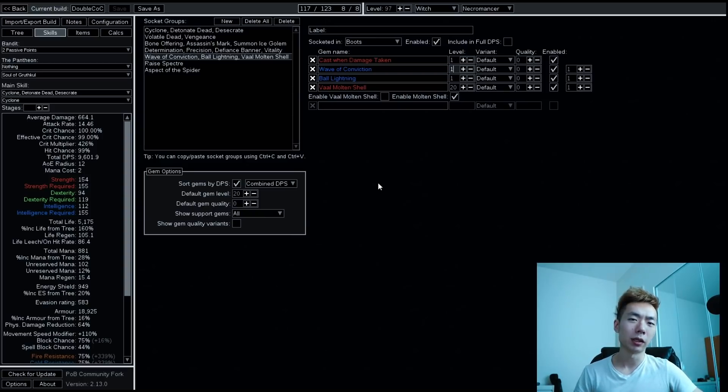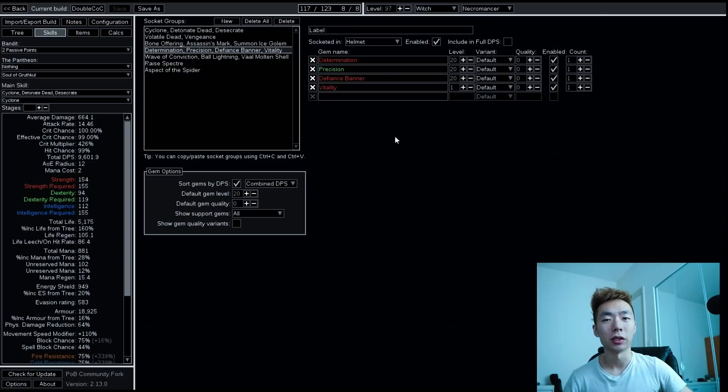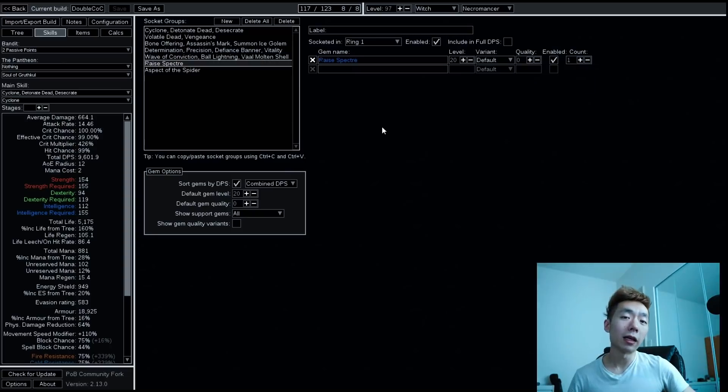I don't think you should be using Molten Shell randomly — I think you should use it specifically to mitigate one-shots. I've been using it on bosses to tank Shaper slams and things of that sort. Most damage in the game is fairly predictable, so it's better to have these tools available when you want them rather than relying on triggers. The aura setup is Defiance Banner, Determination, Vitality, and Precision. You can level Vitality as high as you want; I personally only use it because I have a Watcher's Eye for it, but it's totally optional.